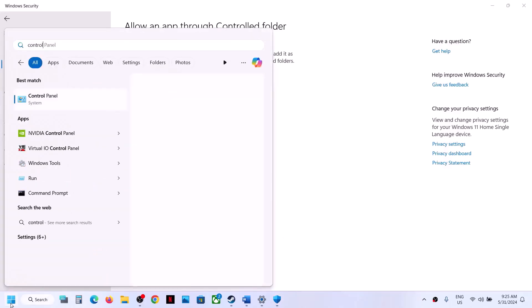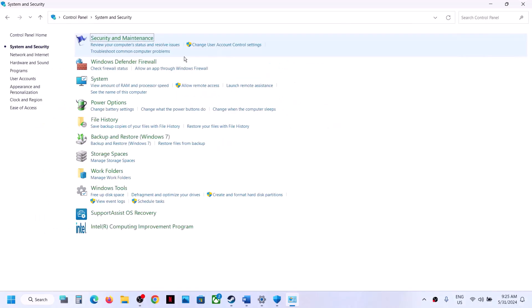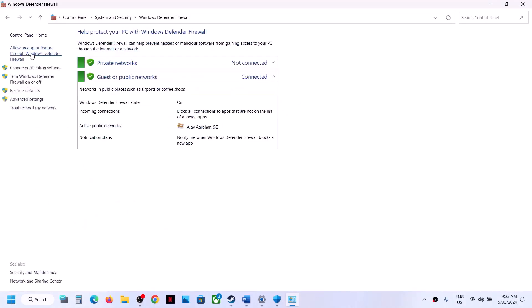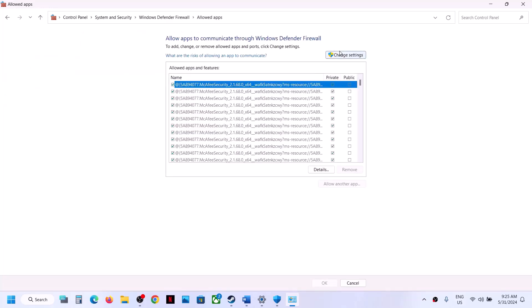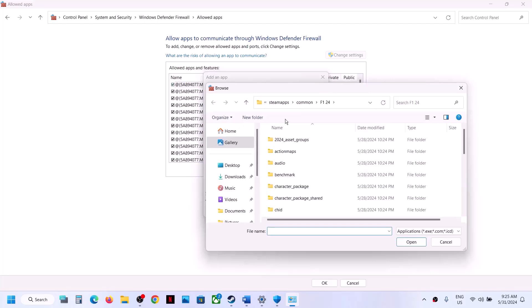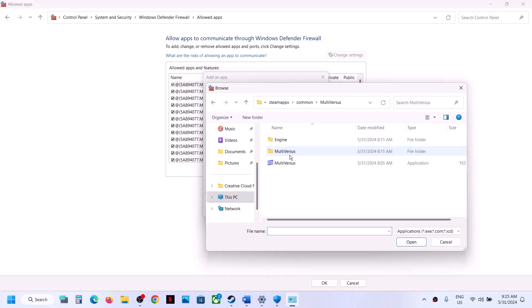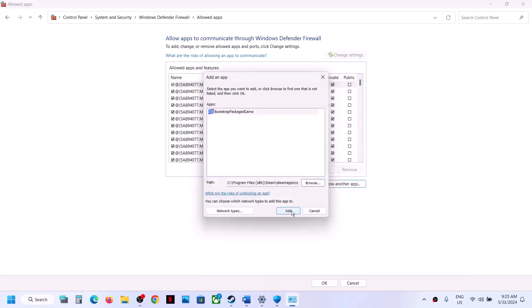Now type Control Panel in the Windows search box, go to System and Security, then Windows Defender Firewall. Click on Allow an App or Feature Through Windows Defender Firewall, click Change Settings at the top, then click Allow Another App. Click Browse and go to the game installation folder, open the game folder, select the game exe file and click Open.